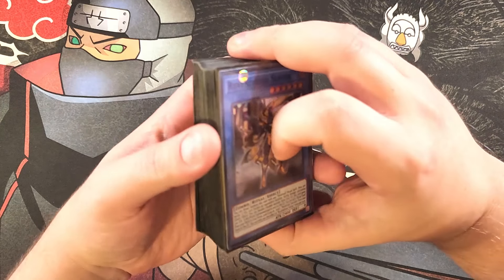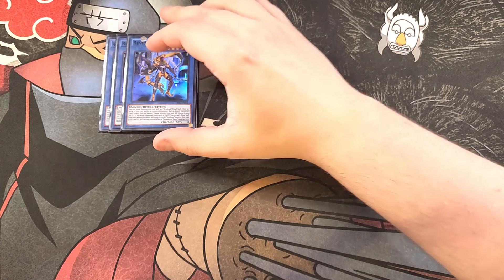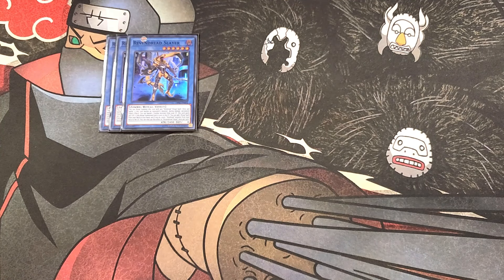First off, we're playing three copies of Vendred Slayer. This card is definitely a three-of in the deck and one of our main boss monsters for the build. You can ritual summon this card with any Vendred ritual spell card, and once per battle, if this card battles an opponent's monster during damage calculation, quick effect, you can banish a zombie monster in the graveyard, and this card gains 300 attack points — an awesome effect to help boost this card's attack points so you can go in for game.